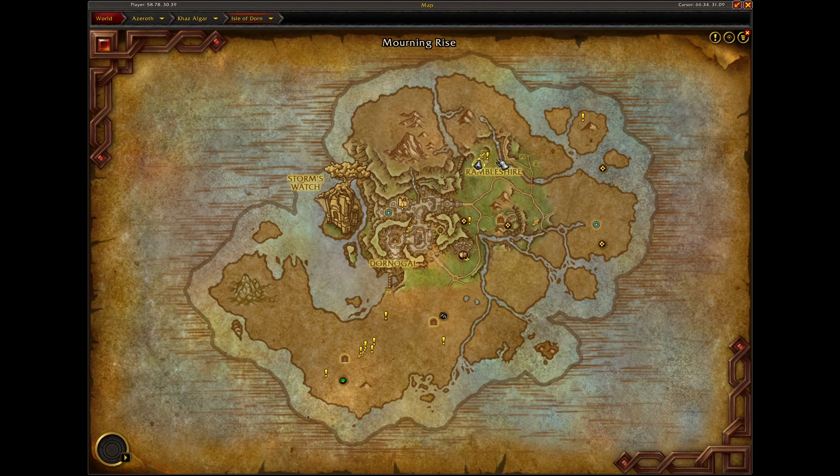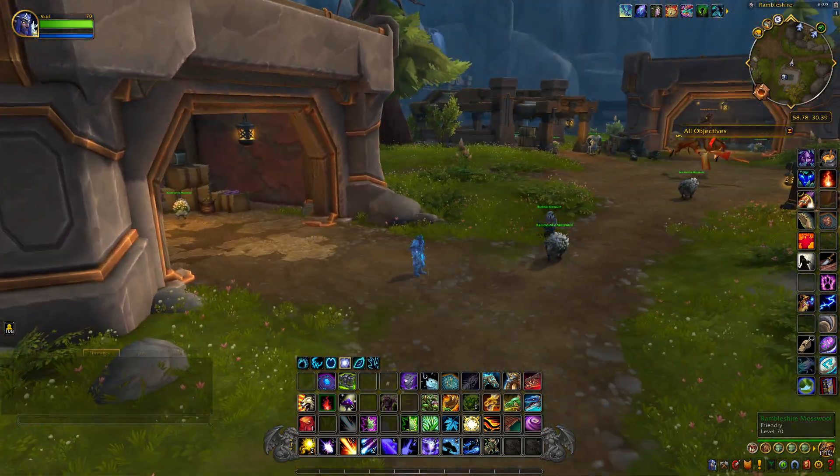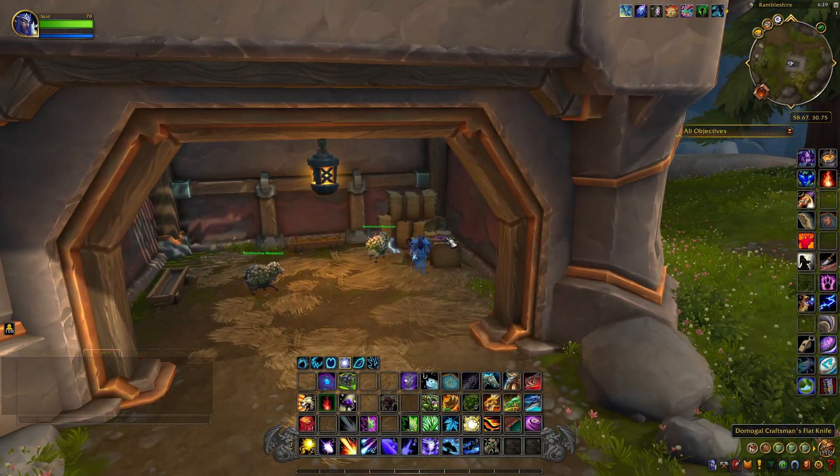The next item is located in the Isle of Dorne, right up here in Rambleshire, and it's inside a building here. You just want to come in here and it's sitting on top of a crate. It's called the Dornigal Craftsman Flat Knife.